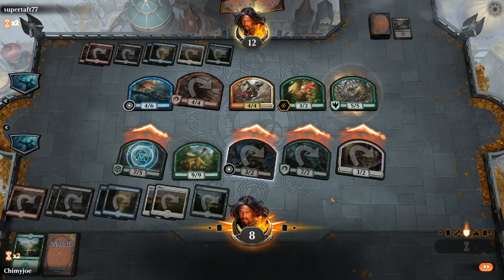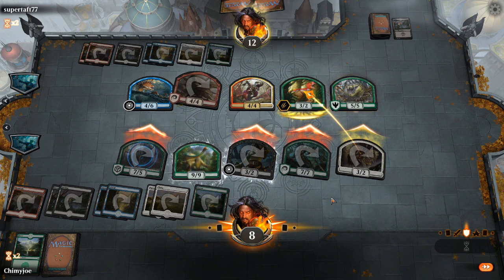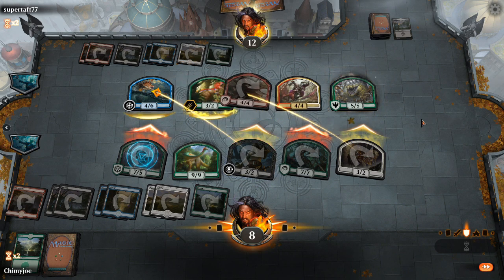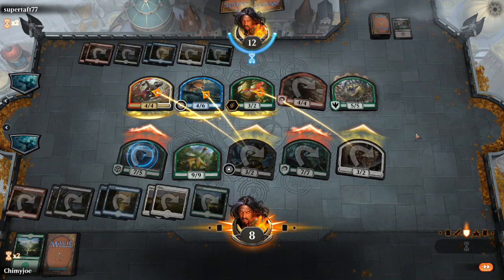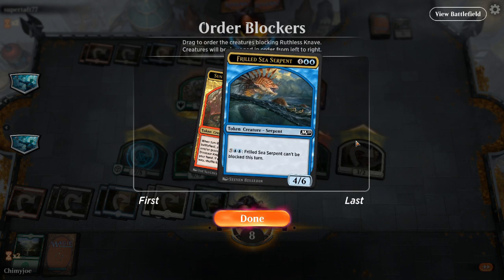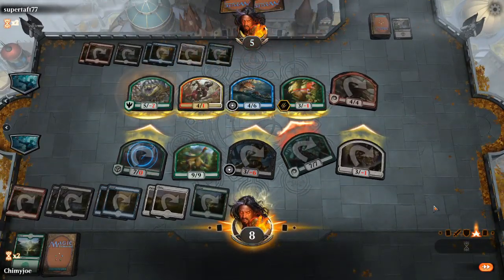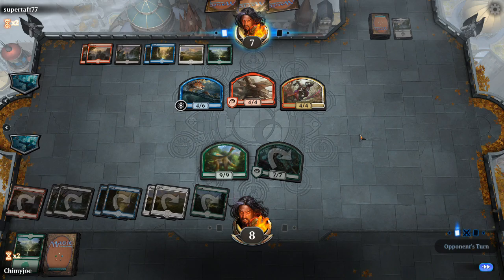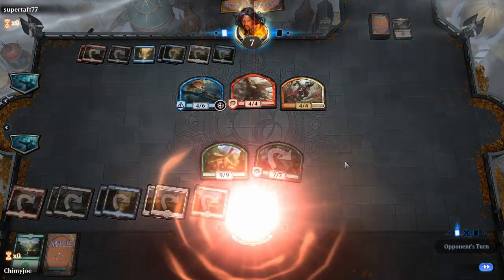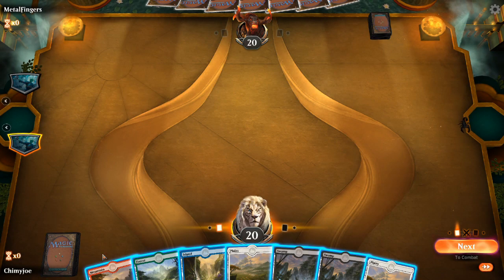Let's see how much damage we can actually pull off. He's going to block the thing that gives him two life. If he wants to win, he has to keep the squid - or crab, or serpent. He's taking seven. Why is he double blocking that one? He gains two life, makes that unblockable and then attacks for everything. We lose. Metal fingers.